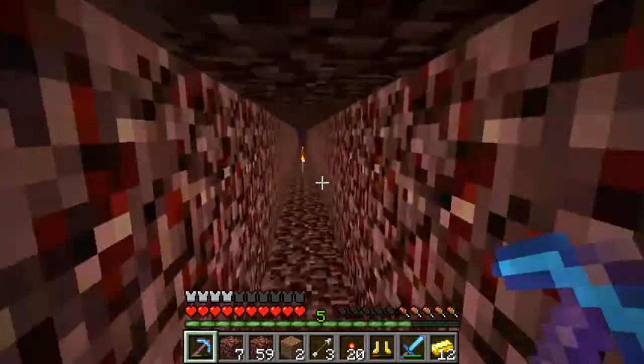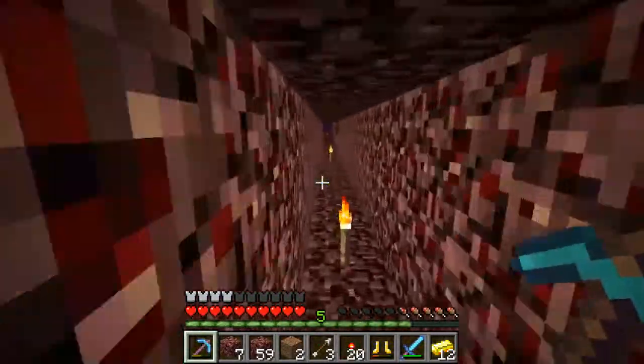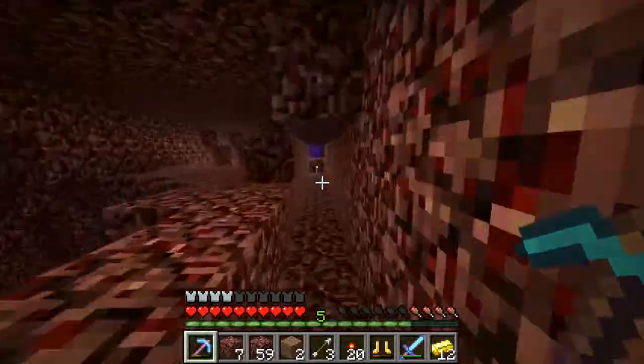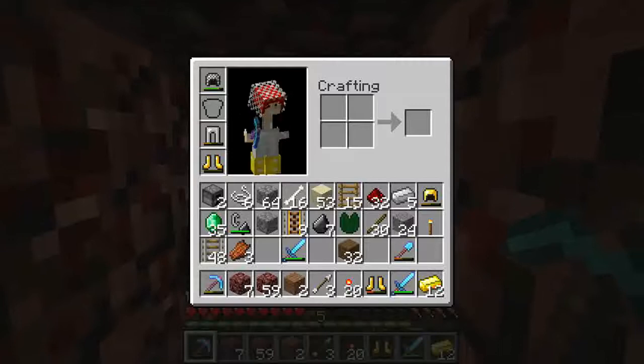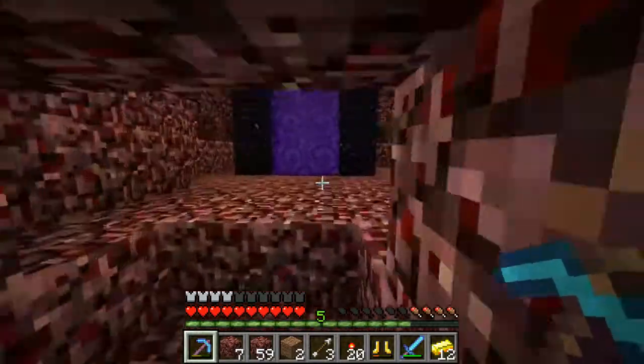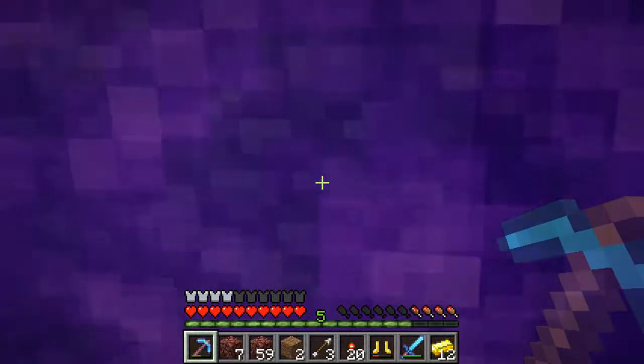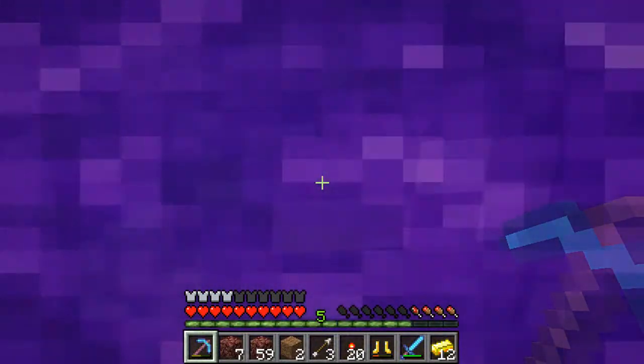We'll stop over here by Preston and Ryan's place — I know he likes being called Chef, I still call him Preston though, just to aggravate him a little bit. Hopefully I've got some food over here because I'm hungry and I have rotten flesh. I've got a pistol made out of emeralds, let me put that up. Let me turn up my sounds too.